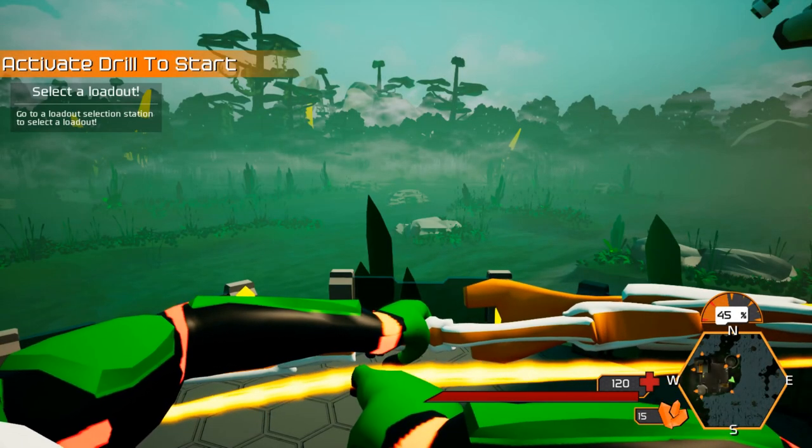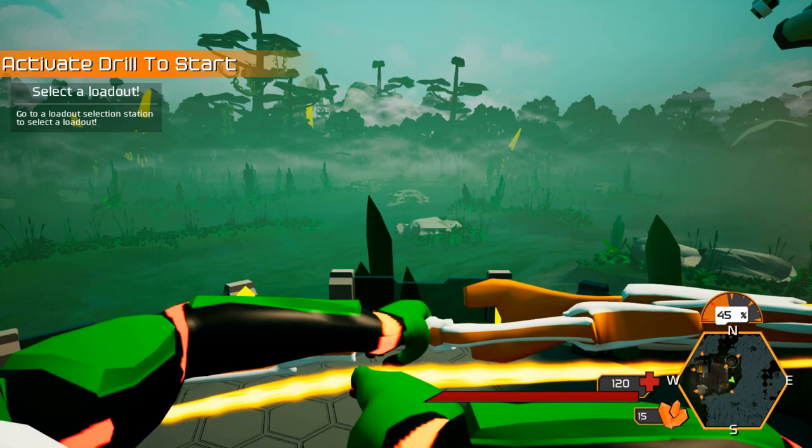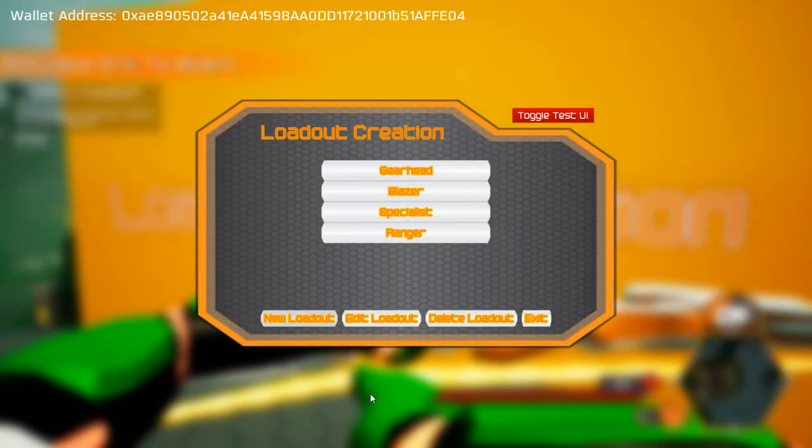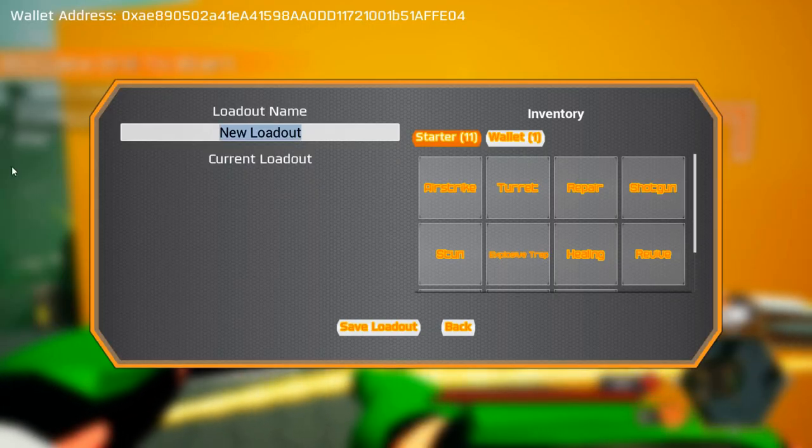The wallet we entered in the main menu currently has the Containment Core Founders Crystal in it. Now we are going to learn how to use this in-game. We have added a new station that lets you create new loadouts and edit existing loadouts. We are going to make a new loadout and name it Engine.